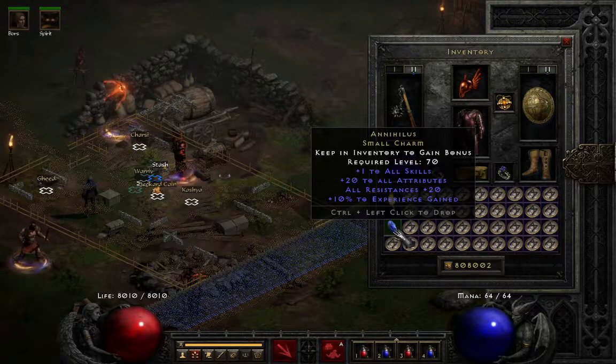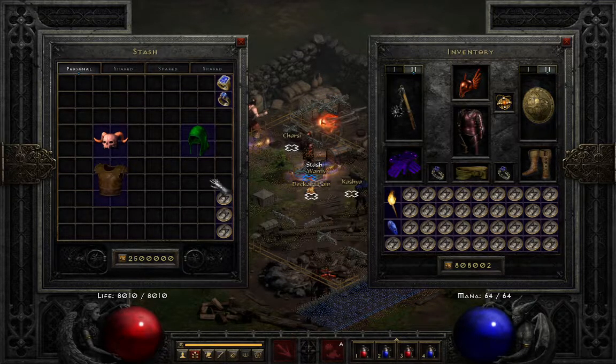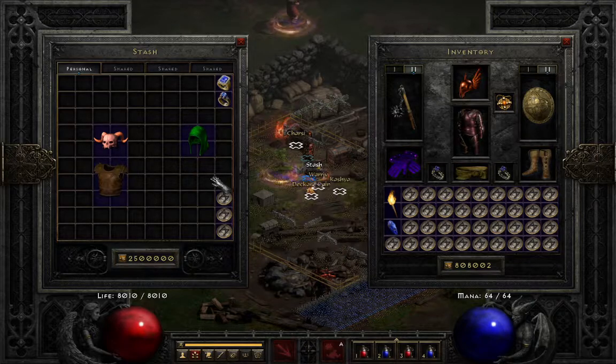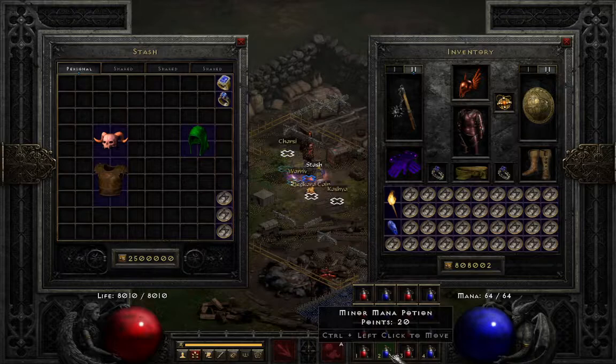Another thing about vitality and energy that not everybody knows is that the more you have, the higher the chance that your potions will crit. Potions can crit — a healing potion or mana potion has a chance to double the amount that it heals you for. The more energy and vitality you have, the higher the chance of this happening. Your character class also affects how much healing potions restore. The Barbarian gains the most; the Amazon, Assassin, and Paladin gain the second most; while the Druid, Necromancer, and Sorceress gain the least. However, when it comes to mana potions, it's reversed — the Sorceress, Druid, and Necromancer gain the most; next is the Amazon, Assassin, and Paladin; while the Barbarian gains the least.